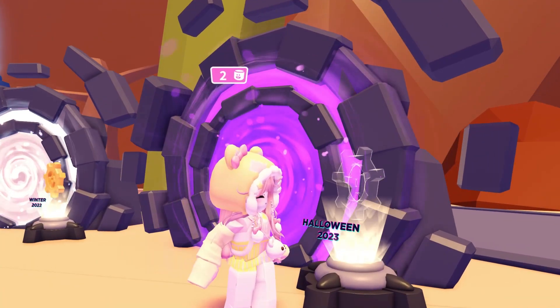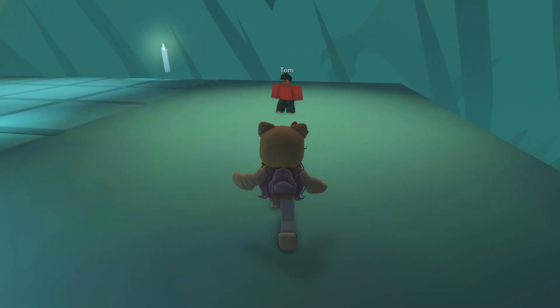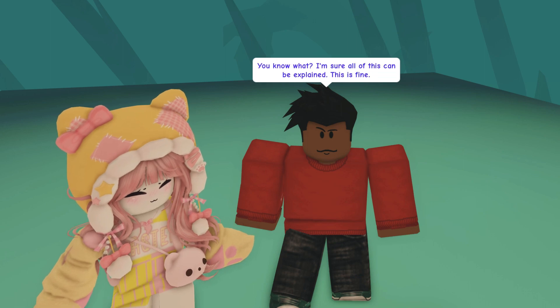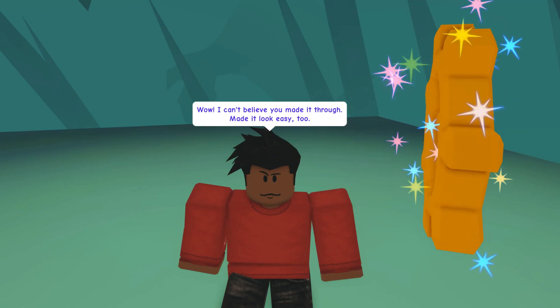The final quest is inside the purple portal. It takes you back to the 2023 Halloween event. Tom gives you a quest to complete the tile skip minigame. It was a little easier to do tile skip with lots of other players, but there is no time limit so if you fall a few times, just keep going. When you get to the other side, collect the cog.